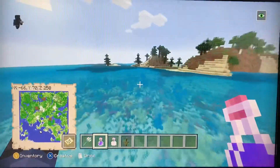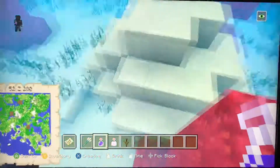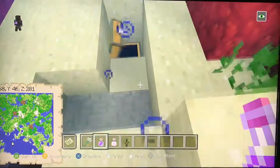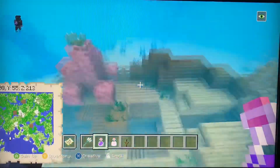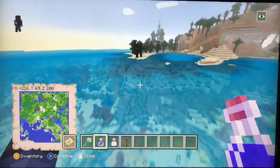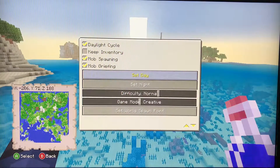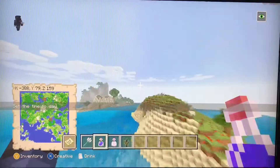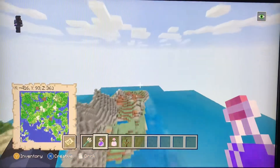There are new coral reefs which are huge, and also ocean ruins where you can find chests with treasure and items like axes. There are also shipwrecks, which sometimes contain buried treasure maps so you can go find buried treasure. Buried treasure can contain heart of the sea, diamonds, TNT, and prismarine crystals.